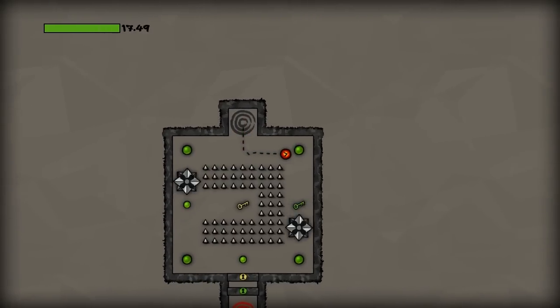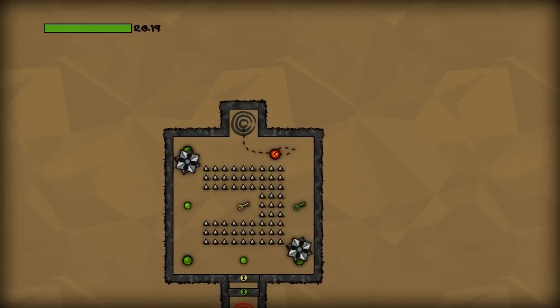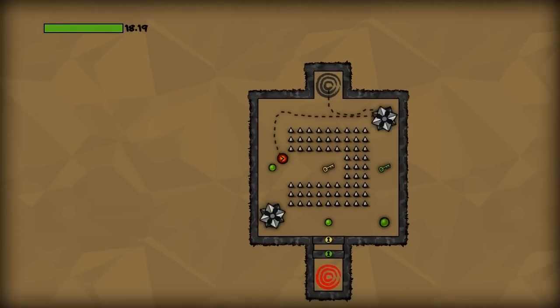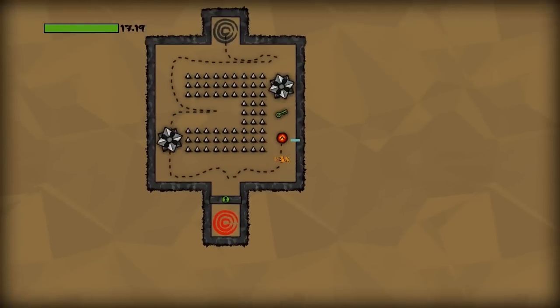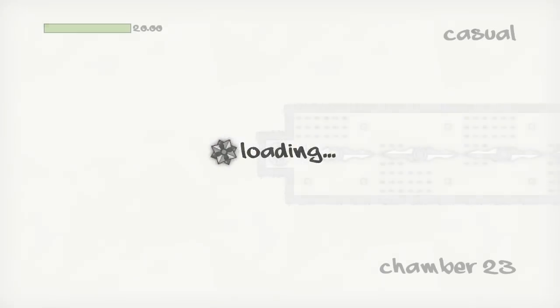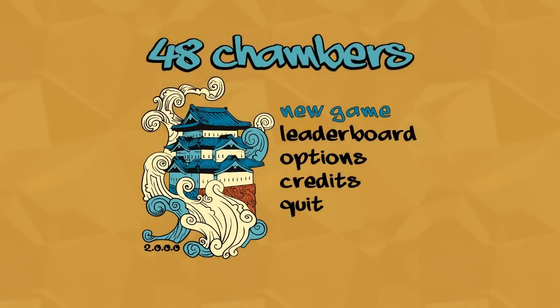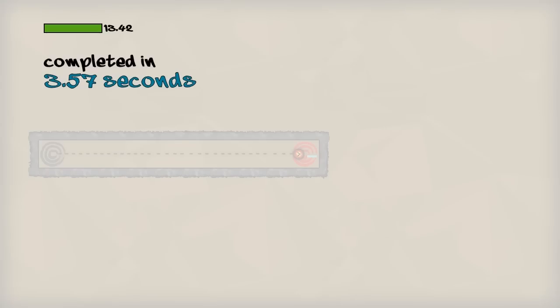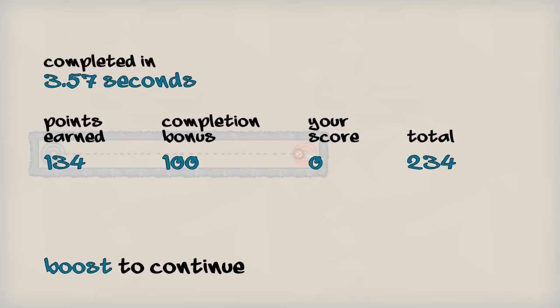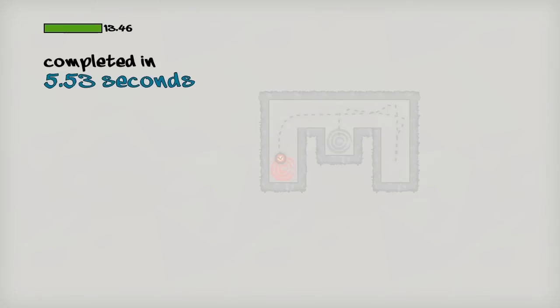I barely made it through that level. Now we need to very carefully grab this gold key — inertia came back to bite me on that one. Let's grab this three-second boost and wait for the obstacle to come back so we can get right up behind it and shoot through. Wait for the thing to pass, open that door, grab the green key, dash out of the way, and to safety. I think you've gotten a pretty good taste of what casual mode is about.